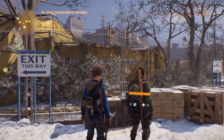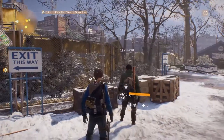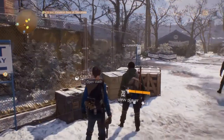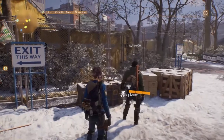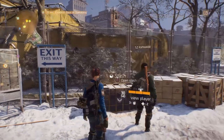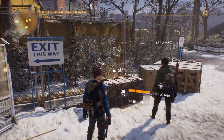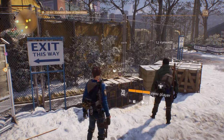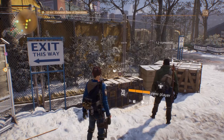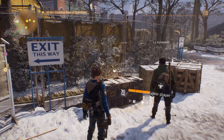Hello fellow agents, Bolts of the Plays here bringing you another Division video. Today we're gonna go through an exploit or glitch on how to get easy crafting materials. In order to do this you need to level up your main to at least level 20, but when you're 30 this goes so much faster. Then you need an alt where you just need to run through the tutorial in Brooklyn and get to Manhattan.